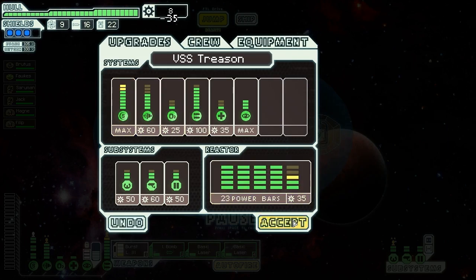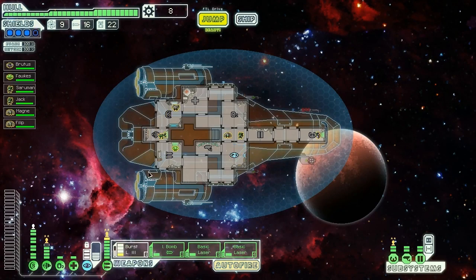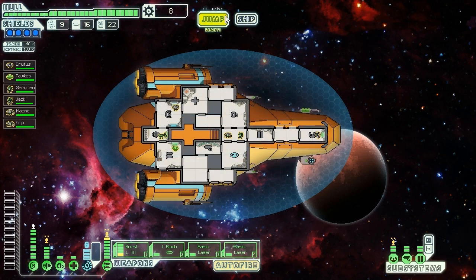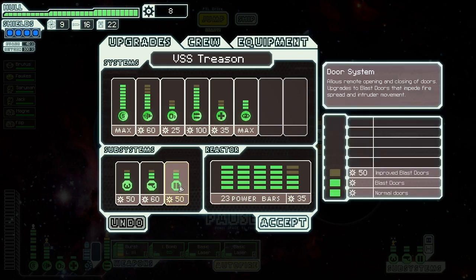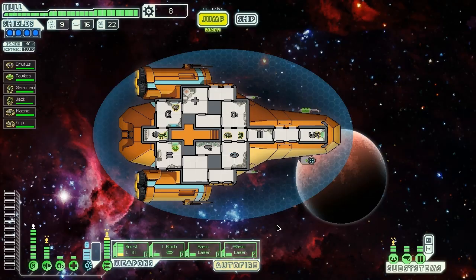Buying that upgrade, buying another power bar, and powering it up — we have four shields! Perfect timing. Unfortunately we do need to let this recharge now before we jump ahead — it'd be silly not to. Is there anything else we should buy? I guess another shield bar to power our engines back up to 45% dodge. Getting level three doors would be good too.